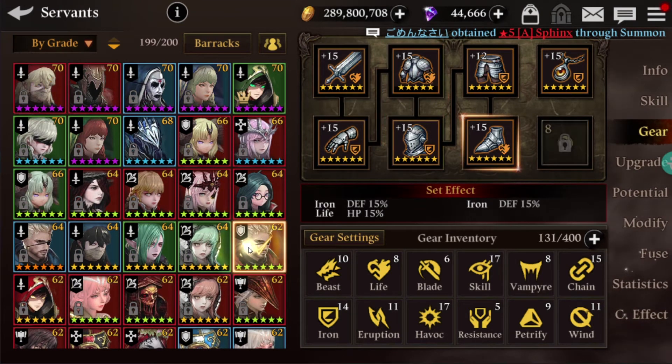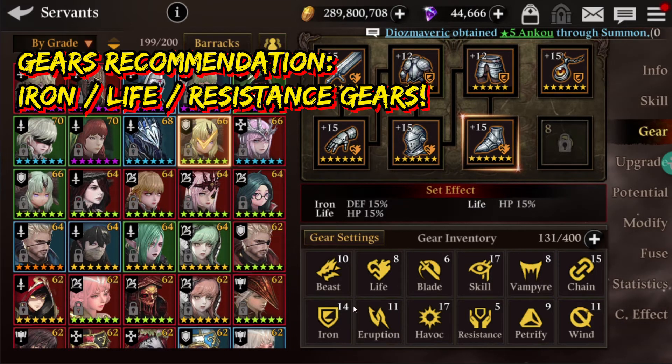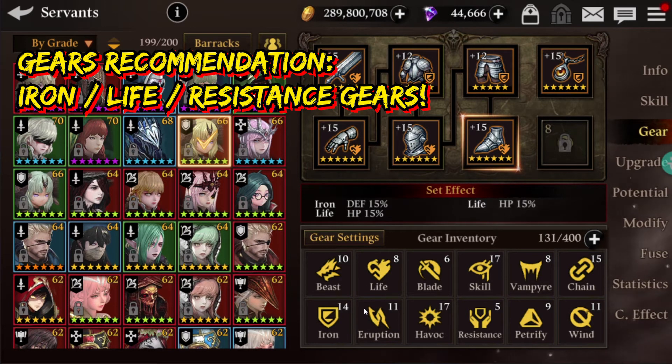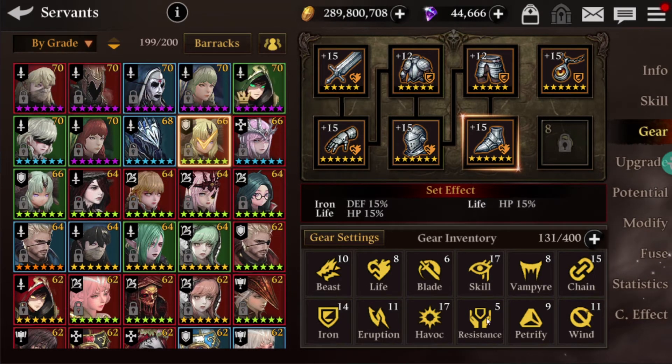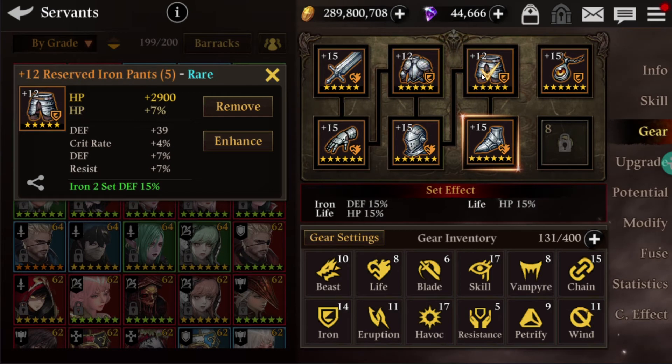Now let's move on to gear recommendations for Fire Caesar. As a tank, I would recommend either the Life set or the Iron set — those are the two best gear sets for him. You can also go with the Resistance set if you have good resistance gears, as it helps gain a really high CP for this unit.